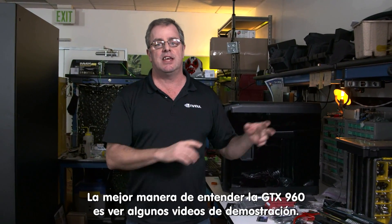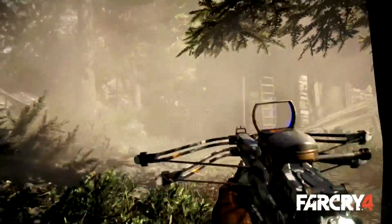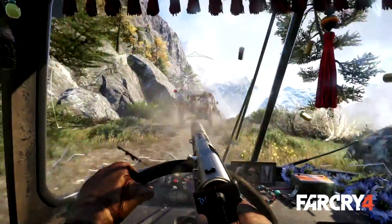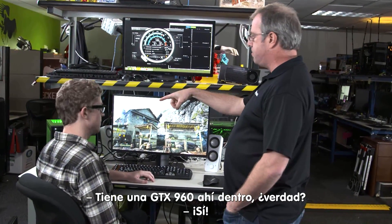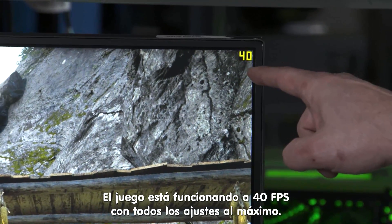The best way to understand the 960 is to see some live demos. So what do we got going on here? I'm playing some Far Cry 4. You've got a GTX 960 in that box over there, and everything is stock. And what you'll see is right away, we're getting 40 frames per second.